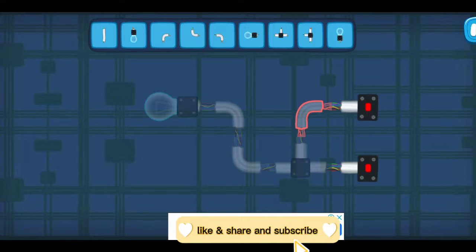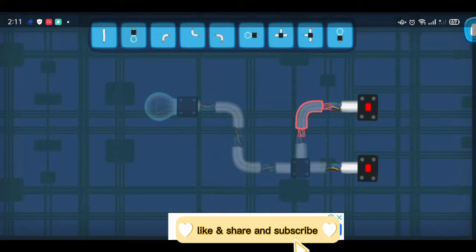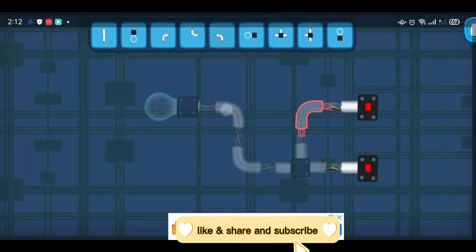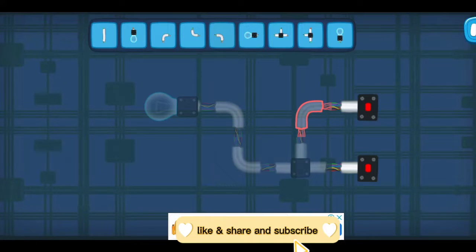Collect an electronic chain from the ultrasonic gun. Find the right element of the electronic chain and tap on it. There are no channels inside the chain.